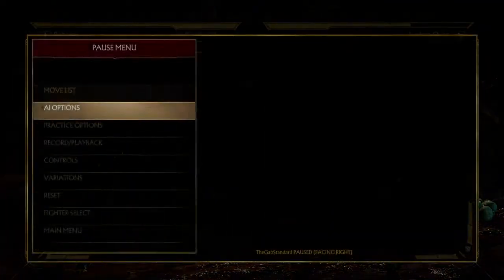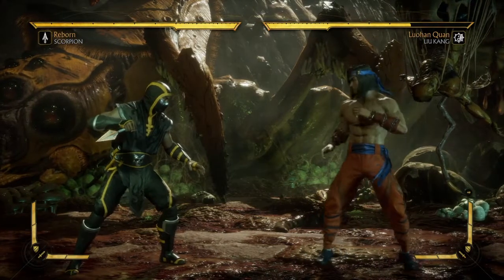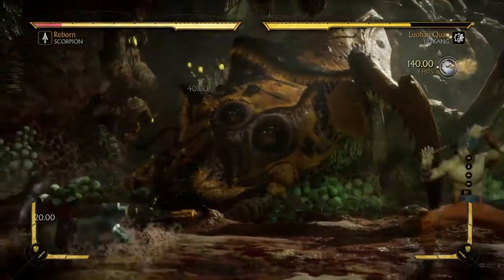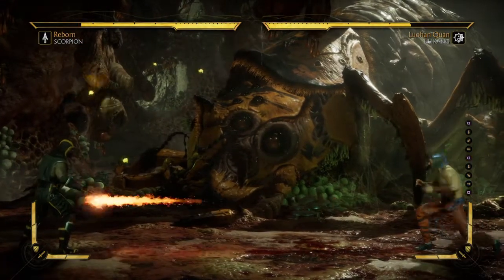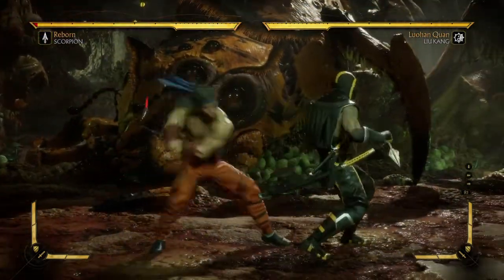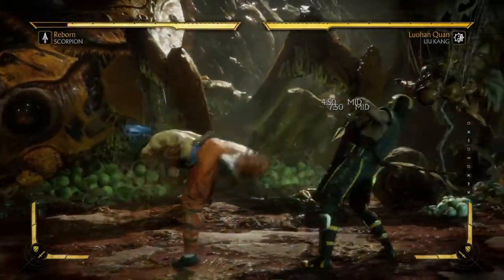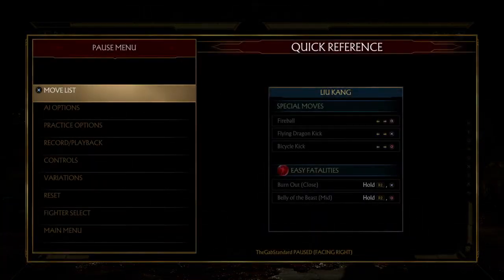Similar thing with Liu Kang — if it's a Liu Kang focused heavily on space control and zoning, more often than not he'd throw you back and start doing his zoning nonsense. But if he wants to keep his offence going, he'd go for a back throw to maintain pressure. So that's the other factor to take into account: seeing how the opponent plays and also the character they're playing.